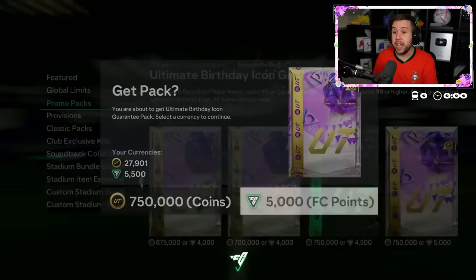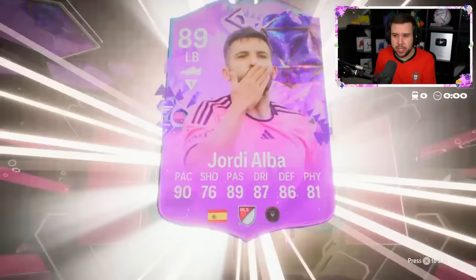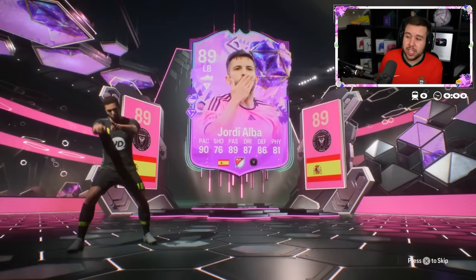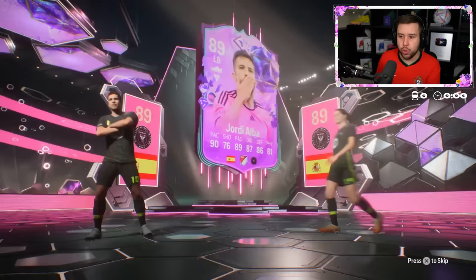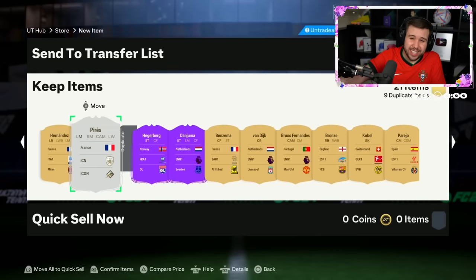He wants to open the biggest pack in the store — 5,000 FC points. I don't understand: 5,000 FC points should guarantee you a player going into your starting 11. It is the most expensive pack they have ever released. Jordi Alba, Hegerberg — it's not looking good. How many more foot birthdays? Apparently none. Haaland on that screen as well, and Pires — doesn't go for much, under 200,000 coins.